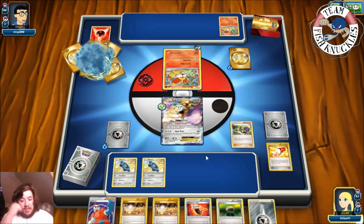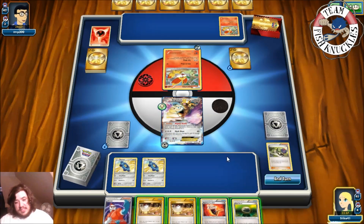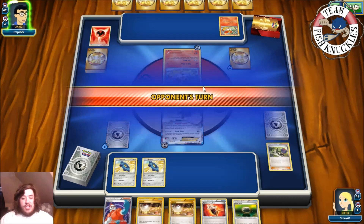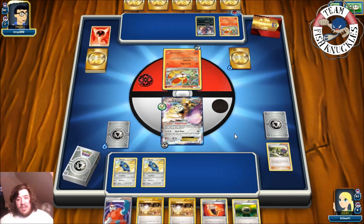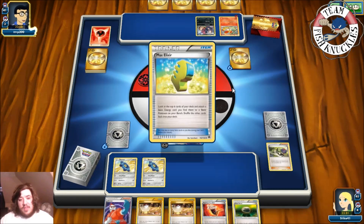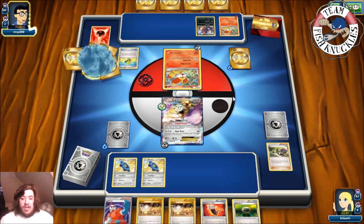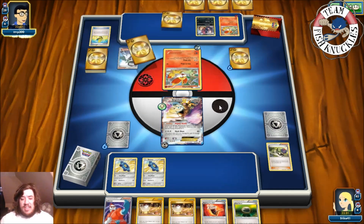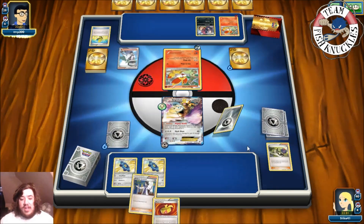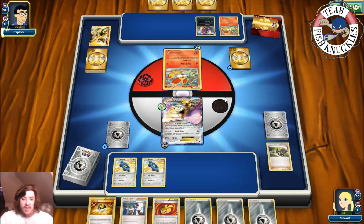We didn't get anything useful, so we attach a Metal Energy to the Active and end our turn. On our opponent's turn, there's a Zoroark and Delphox — it looks like a Zoroark-Delphox deck. A Fire Energy goes to the Fennekin, then a Max Elixir — but they don't hit a Fire Energy, which is unusual since they normally run a bunch. An N comes down so both of us shuffle and draw six new cards.